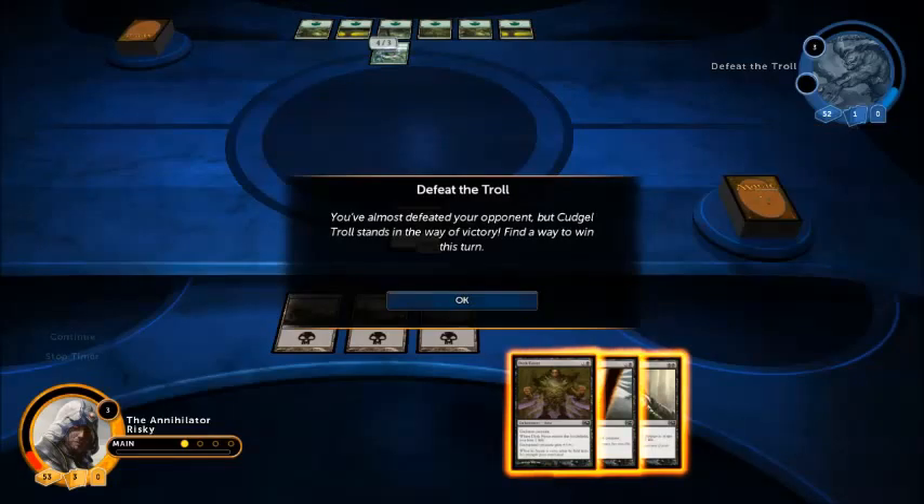Defeat the Troll. You've almost defeated the opponent, but Cudgel Troll stands in the way of victory. Find a way to win this turn.